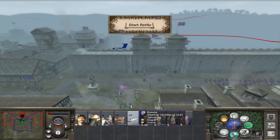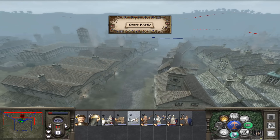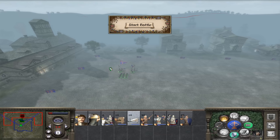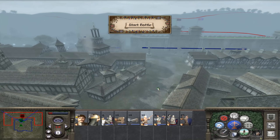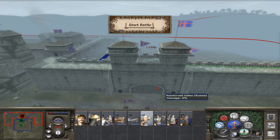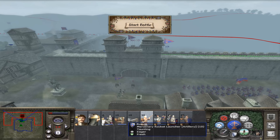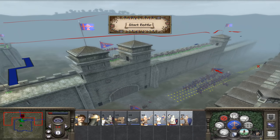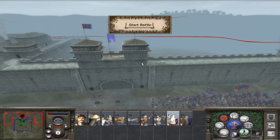Oh no, what about the basilisk? The basilisk might actually be quite useful later on. I don't really like using artillery in a defensive siege battle. If I take them out the front, they could just charge at us — I don't really care much about this one so I'm not too concerned. Let's just get all these guys on the floor for the time being. You can stand there — that way both of these are active.